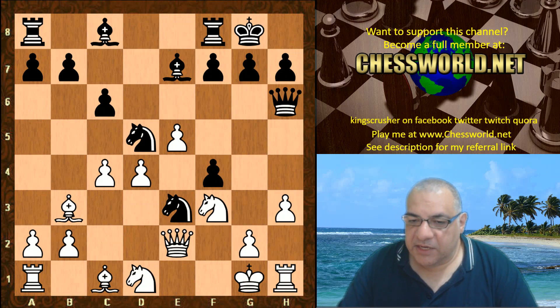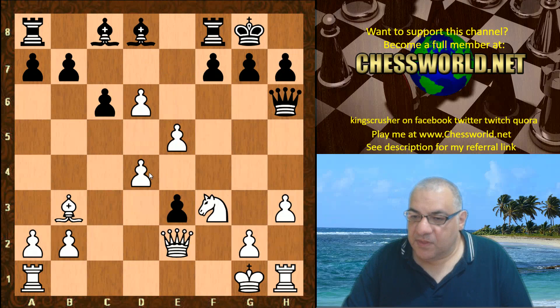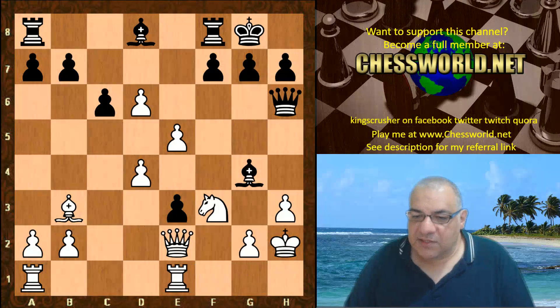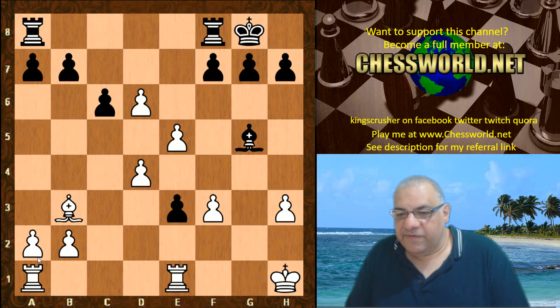After c4, we have Knight takes d1, cxd5, and the point is White now gets time after Ne3 to snap on e3 and play d6 — very aggressive pawns. Bishop d8, King h2 is played, so the rooks are now connected. Bishop g4, Rook he1 — this pawn is very vulnerable. Check, King h1, Bishop takes f3. This simplification is interesting; Black is holding on to the pawn for a bit with Bishop g5.